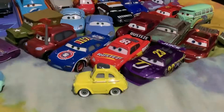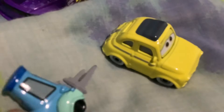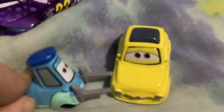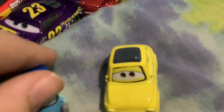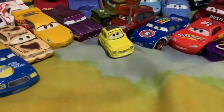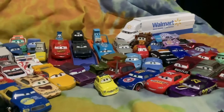Luigi is a 1959 Fiat 500. He used to live in Italy at Uncle Topolino's tire shop. In his free time he liked to watch Ferrari races. Back in 1959 he drove by and a tire blew out, and he offered to help — and ever since then he'd change tires.